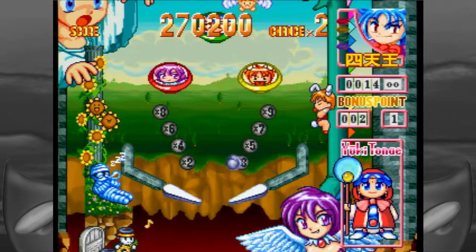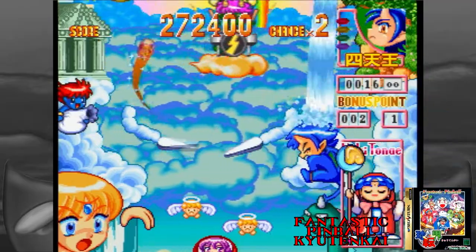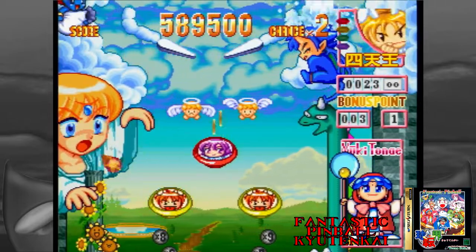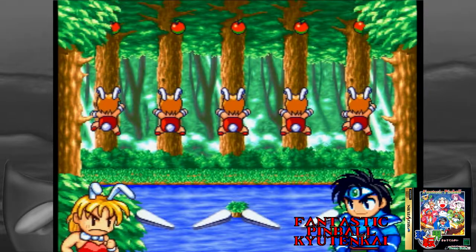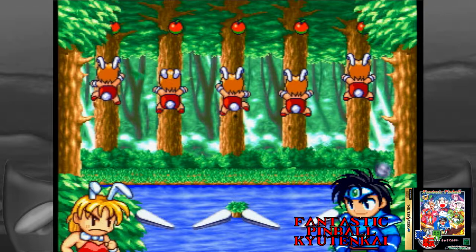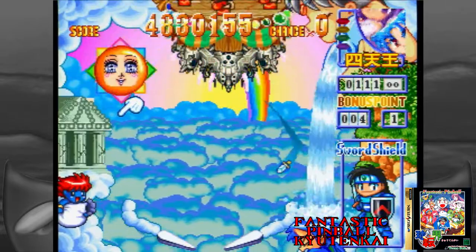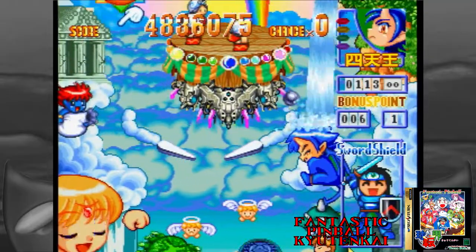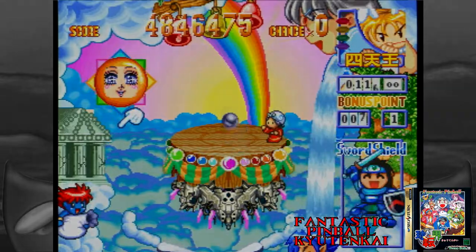Do you remember how I said pinball games are awesome, and how Saturn had quite a few when I was covering Necronomicon earlier? Well, I'm about to add another one to the list. Fantastic Pinball Kyutenkai has so much style and such gorgeous animation. This game is definitely video game pinball at its best — it doesn't try to be like a real pinball table at all. So many events on the table can trigger, you have different classes that you can play, there are cool mini-games that pop up on occasion, and the physics of the table just feel so good. It's satisfying being on the bottom level and shooting your ball all the way up into the heavens. Everything that happens in this one is absolute madness in the best possible way. If you like less realistic pinball, then as the title implies, this is fantastic pinball.